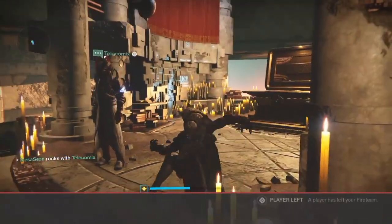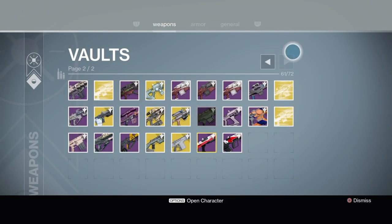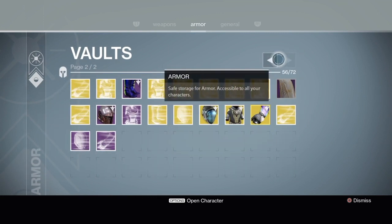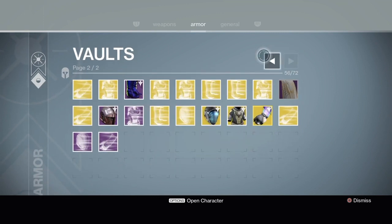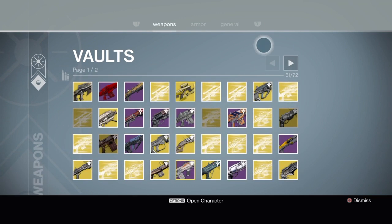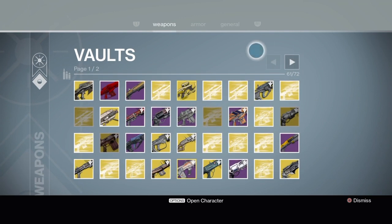Now let's talk about engrams and packages. Packages are going to be your primary source for high-end loot — faction vendors aren't selling anything new at high light level. You want to make sure you have lots of Motes of Light, and do all your daily stuff — patrols, story missions — because they're bumping up all the rewards and rep you get for all your activities.